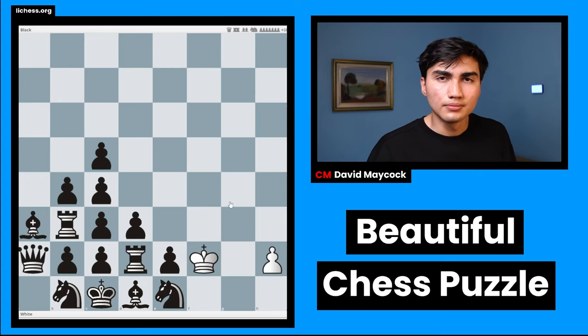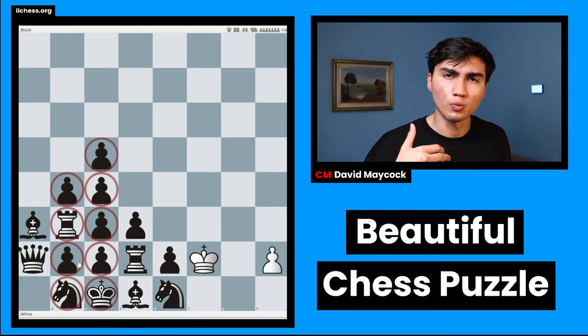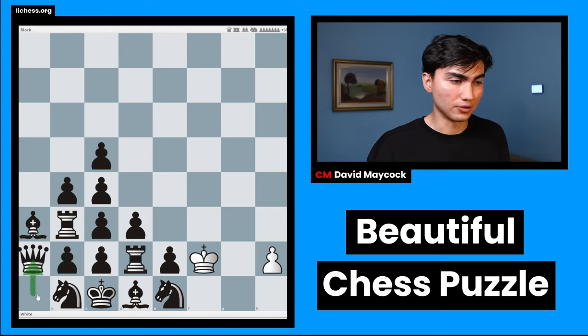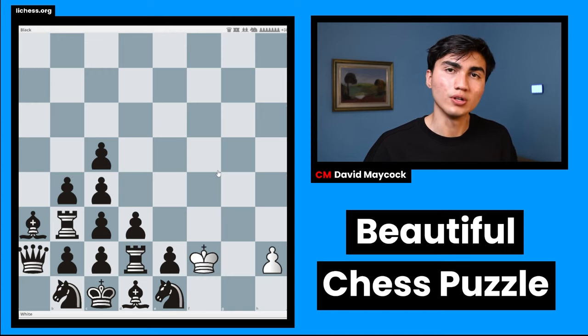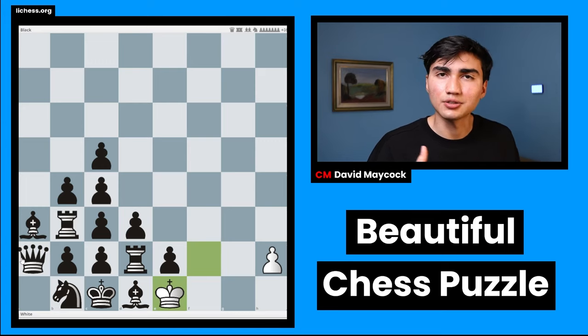The first move is not that difficult: white takes the knight on e1. If you ask yourself what does my opponent want to play — something you should ask yourself all the time in chess — you'll realize that all the pieces highlighted in red cannot move; it's illegal. The only legal moves black can do are queen a1 and queen a2, but what you're worried about is knight f3 or knight g2. If that knight moves away, you will lose the game, so you have to take this knight.